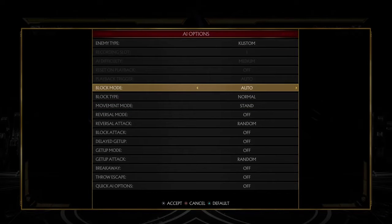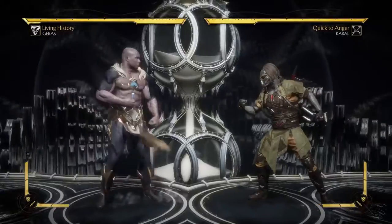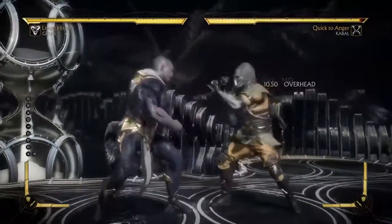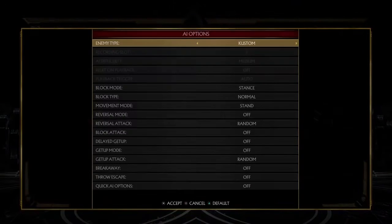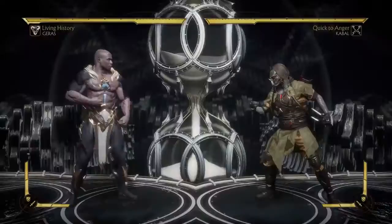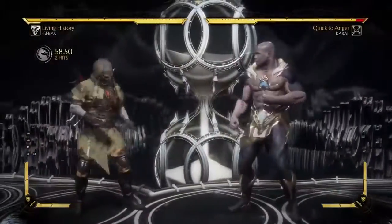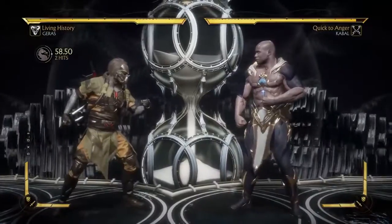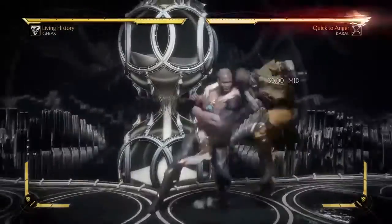Let's have a look - let's have stance block. Nah, that doesn't come out. So it might as well be an unblockable, because it's not going to matter. Forward 1-2. Yeah, that's... I remember this move, they showed this off quite a bit in early release. Side switch.